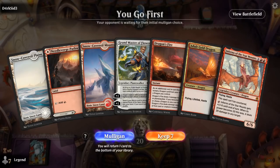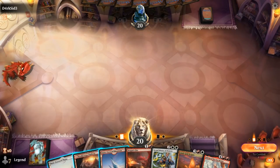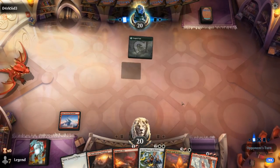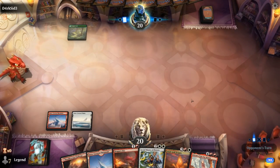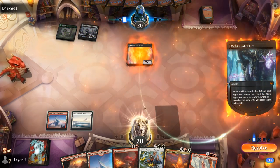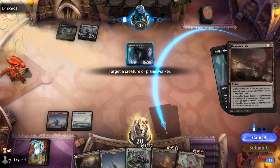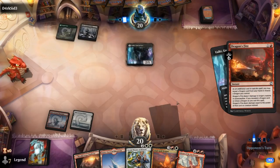Game 1: We're on the play with a decent hand, assuming we can hit our land drops. We've got a juicy Dragon's Fire with a couple of dragons to reveal if needed, and our curve is shaping up nicely. Opponent is on black-green with a Valkyrie. They can see our hand anyway, so we'll go for some overkill.